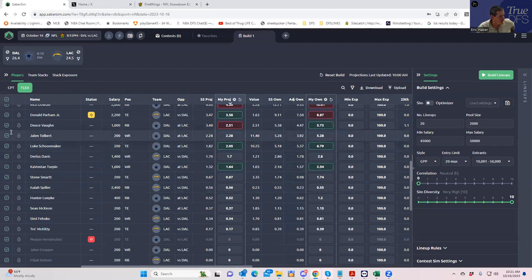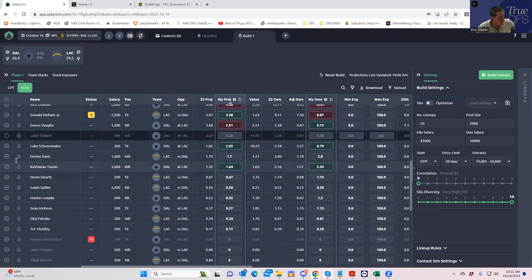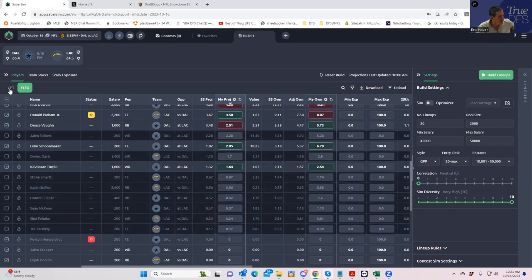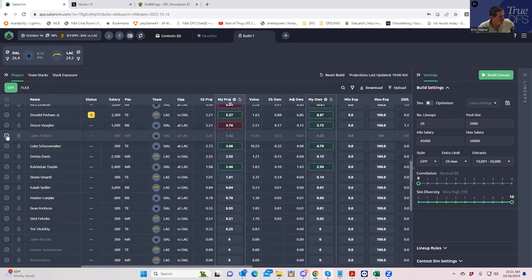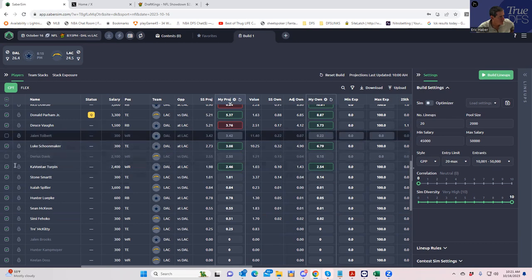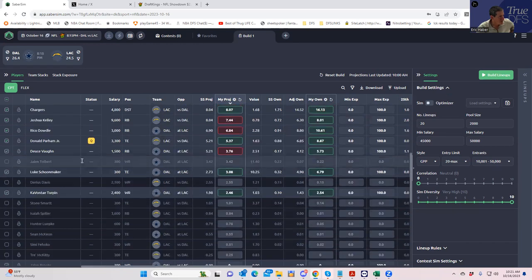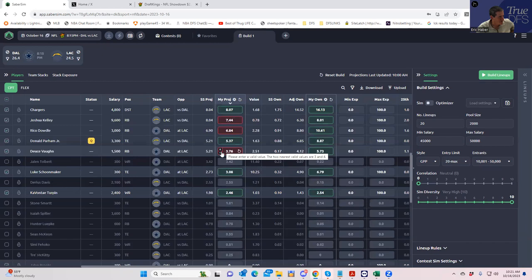I think I'm going to X him out — these other players are going to score just so many more fantasy points that even if he gets a little something, it's not going to be enough. So I'm going to X Tolbert out. It's probably also a good idea to X out all of these guys that are not showing up with projections — guys like Jarius Davis. Let's do that. We'll X out all these guys, and probably X them out of the captain as well.